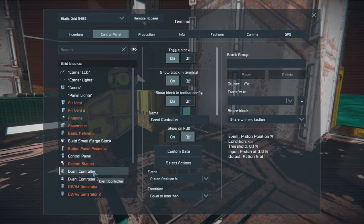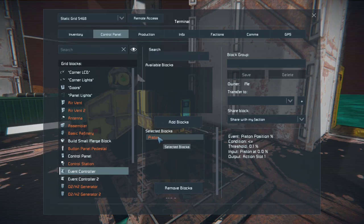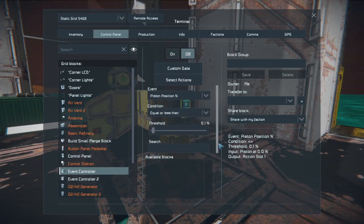So we have our event controller, and we have it set up to react to this platform. When the platform is all the way down, it turns the projector and the small merge block off. I set the threshold to 0.1% — if you put it at 0%, sometimes there's a glitch and it won't work. I also added this piston here — this is the small piston that increases or decreases the height of the platform. If you had anything additional attached, you could just use the AND gate, but in this case we only have the one piston.